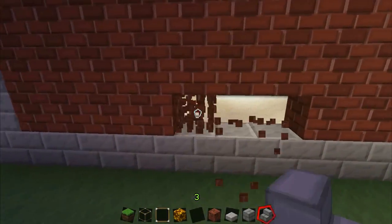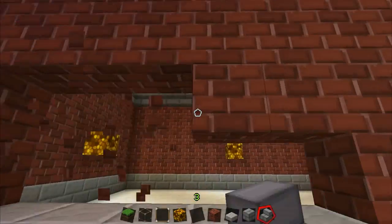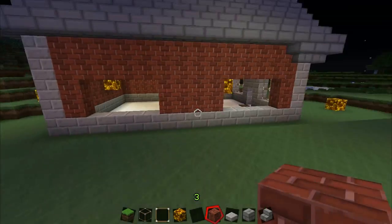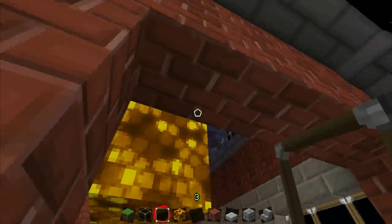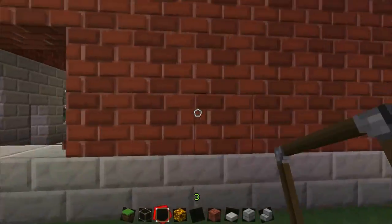Next I wanted to add in some windows on the side to give the place a little more detail and make it look nicer. Making sure that everything was evened up and symmetrical, I built the other side.